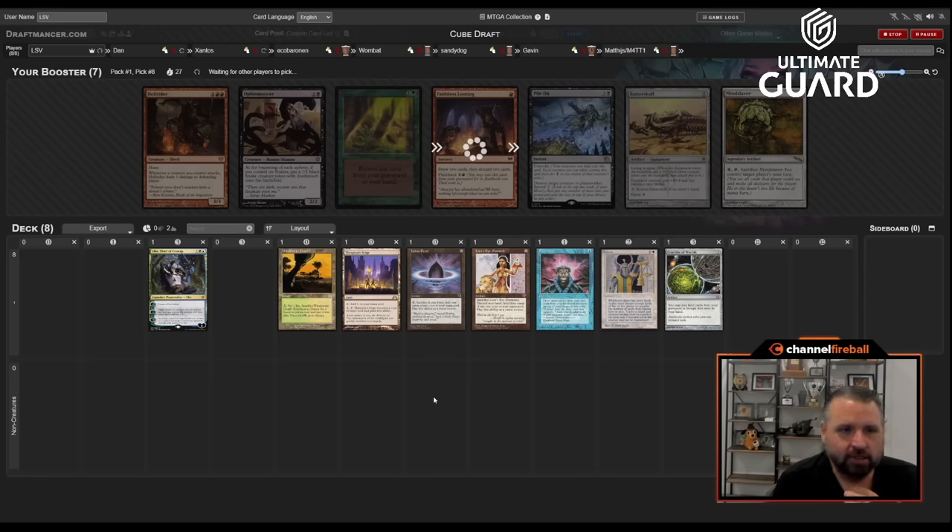I have a nice low curve: two zero-drops, a one-drop, a two-drop, and two three-drops, plus two lands. Dark Confidant would be good in this deck. That was pick eight, so we're not going to get any new cards. I don't recall too much wheeling that I had my eye on, but I'm willing to get some pleasant surprises.